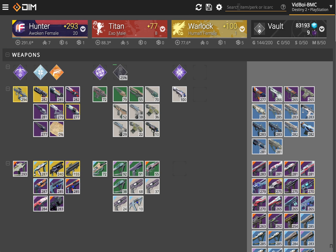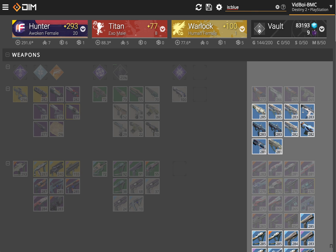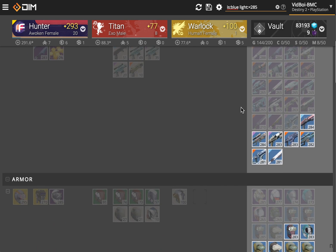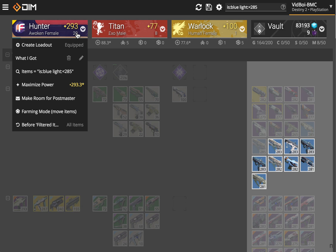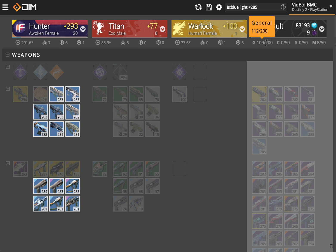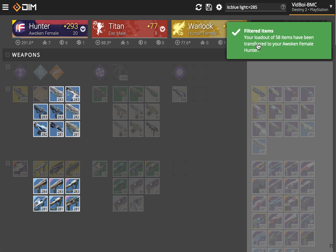So what I do here is I just search is:blue to grab all my blues. And then I do light — we used the same code as we did for Destiny 1, so we called it light. So is:light less than, let's say, 285. Okay, so here we are. These are a bunch of things that I'm never going to use as infusion fuel — they're just junk, I'm going to dismantle them. So then I can just go over here to the search loadout, select the automatic loadout of those items, click it, and it'll all transfer right over to my hunter so I can dismantle them. My vault is counting up and down, and there we go — 58 items in a couple seconds, all moved onto my hunter. I can mass dismantle.